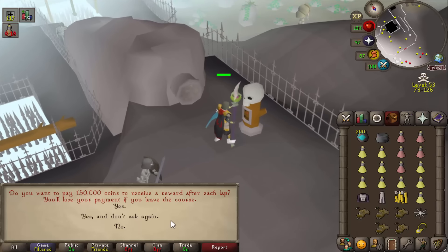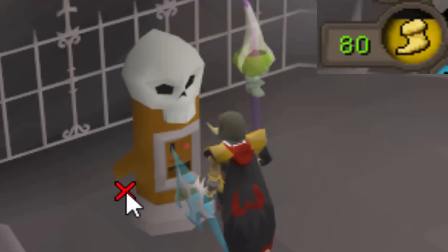Once we get inside here, there is now an agility dispenser — I can pay 150k, and after each lap I'm going to receive a greater reward. The core experience hasn't really changed, but when I tag the dispenser again, it recharges my run, gives me some loot, and I get a wilderness agility ticket that I can trade in for additional XP. So after every 40-second lap, I'm tagging this thing and building towards my XP and loot.